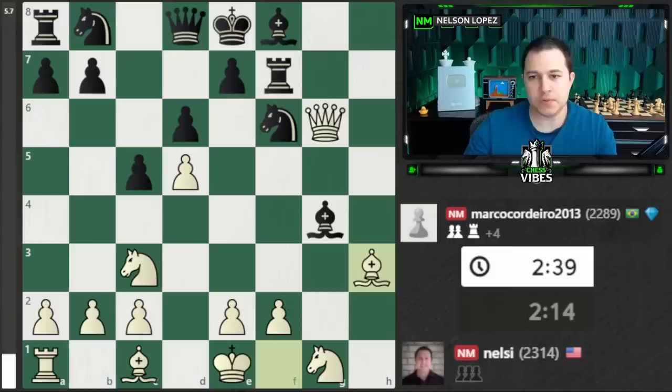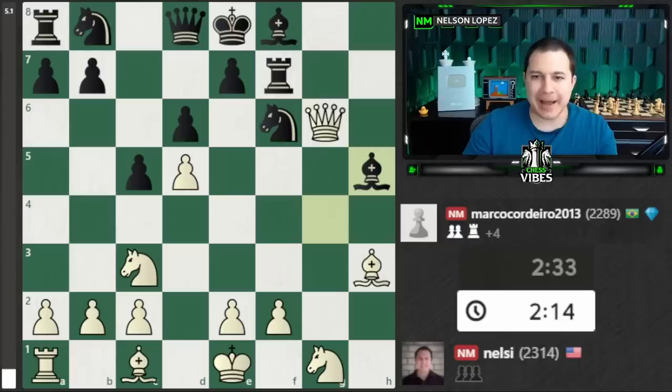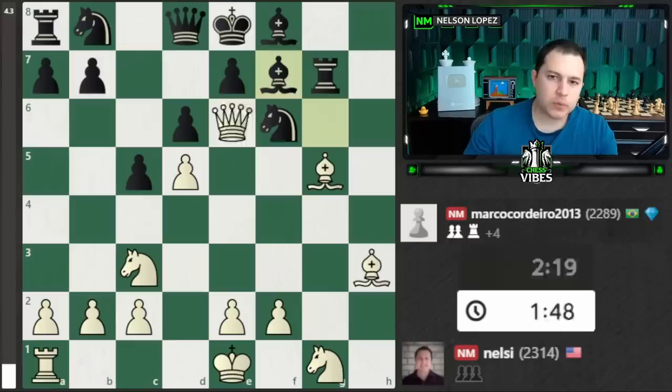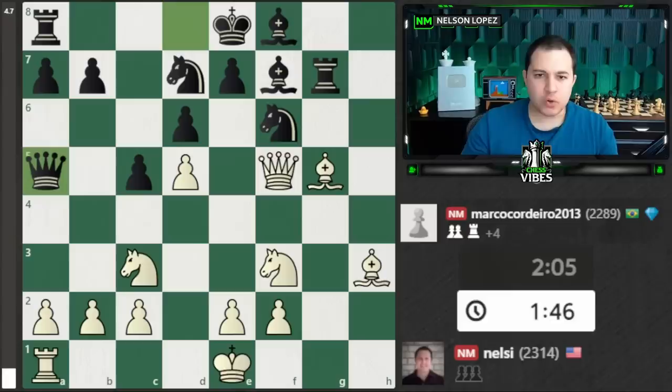Bishop to h3 — I thought, let me just develop. Maybe if he takes I can bring my knight in to create an attack on the pinned rook. He goes back and attacks my queen, I move, he attacks my knight, so I develop a piece and block the threat at the same time. I'm still totally losing. We do a little back and forth — I was fine repeating since I'm totally lost, but he doesn't want that. He plays knight b to d7. Still down a rook, thought about resigning, but kept playing.